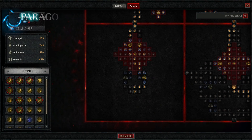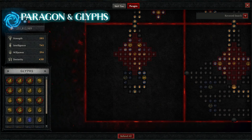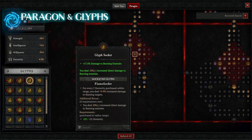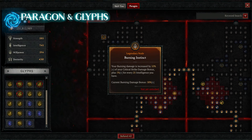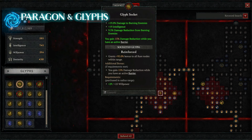Here's a quick look at the Paragon boards and Glyphs. On the first starter board, we're going up the right side and putting in Flame Feeder, which gives extra damage to burning enemies. Board number two is Burning Instinct, and along with that we're putting in the Glyph Reinforced — primarily for that flat 15% damage reduction.